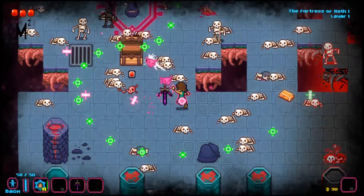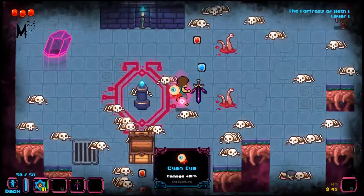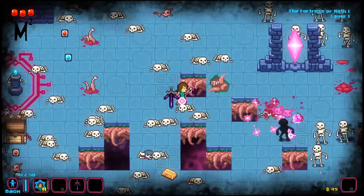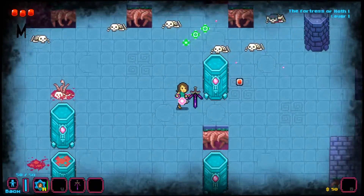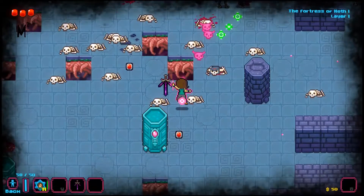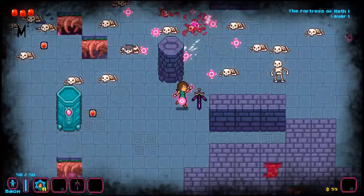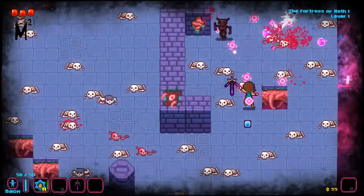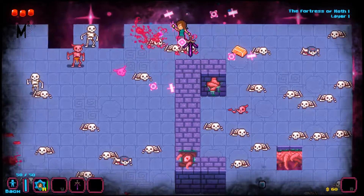So what's the main goal? The main goal is that there's an end stage where there's a big giant boss that you need to kill. There are basically four main worlds, and in each of these worlds there are four layers. If you look at the top right, the world we're in right now is called the Fortress of Koth, and we're basically on layer one — level one out of four of this fortress.